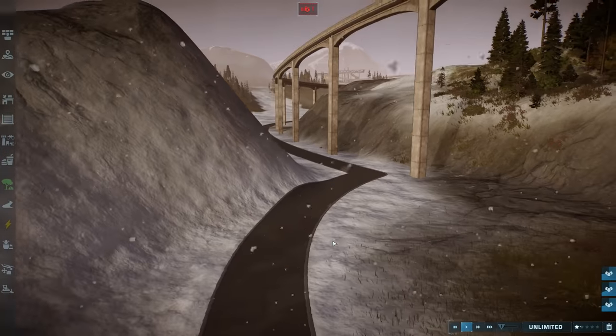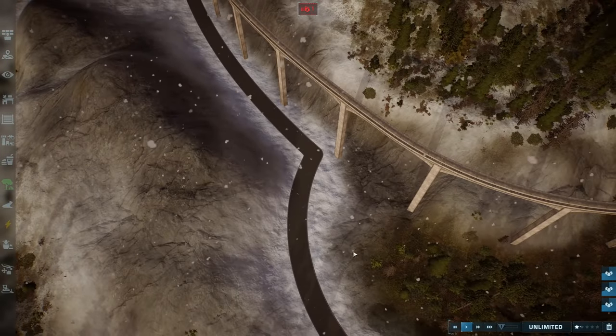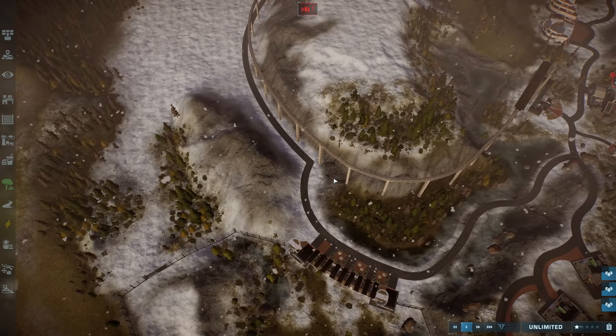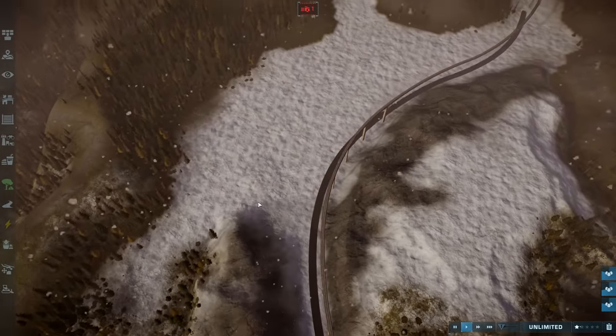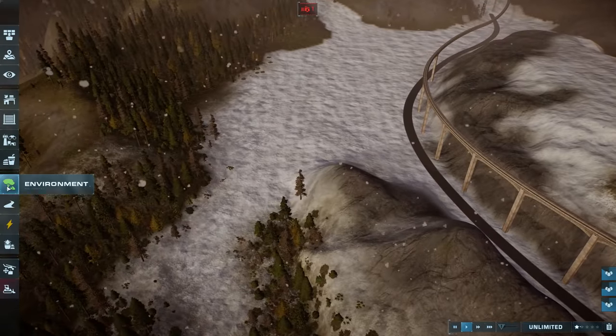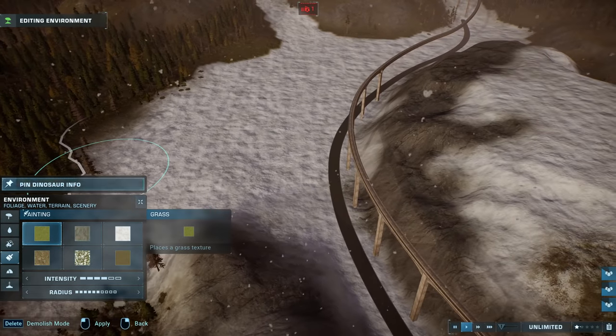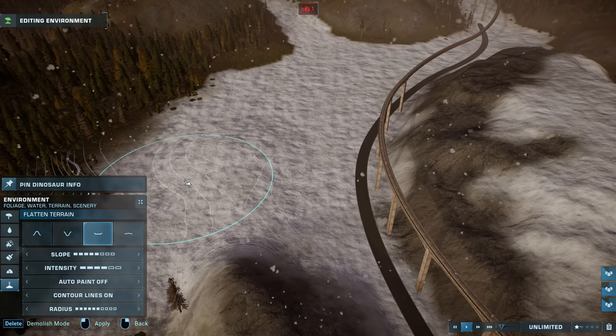We've got a little pathway through the mountains. I feel like there should be something here — like a little tower or some decorations. Then we'll do an Amagosaurus and Nigosaurus habitat here, and we'll have the Brachiosauruses up here. I might raise this up a little bit — it would look silly if this section is massive and the lower area is the opposite of massive.